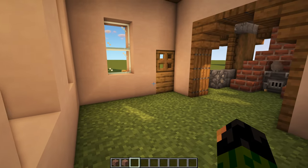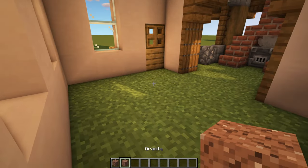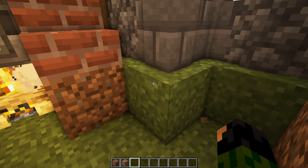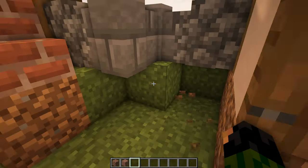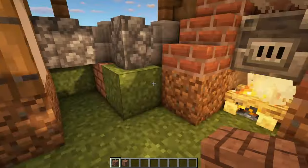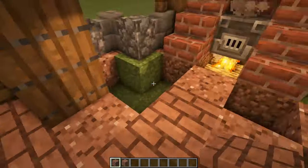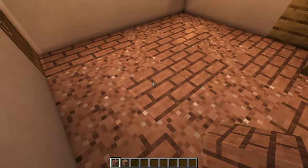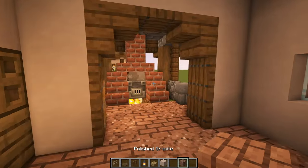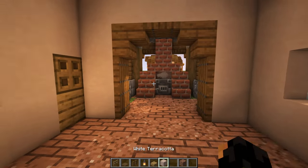First inside, go ahead and get rid of all of the grass blocks and replace them with polished granite and regular granite. You can also break a couple of grass blocks underneath the walls. Mix these two blocks together to create a nice textured floor, and don't forget to place a block in front of the campfire itself.